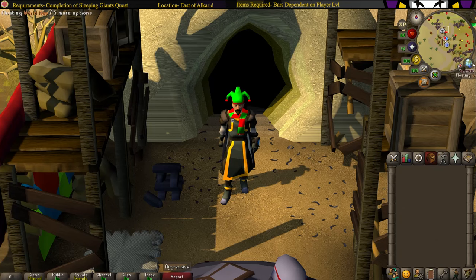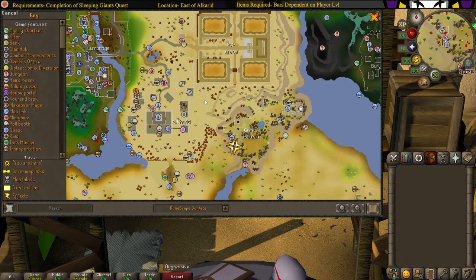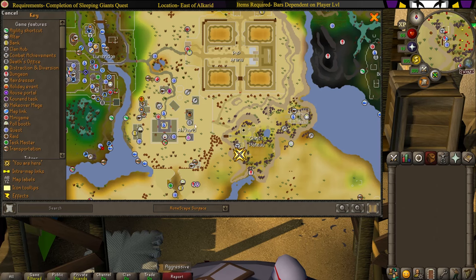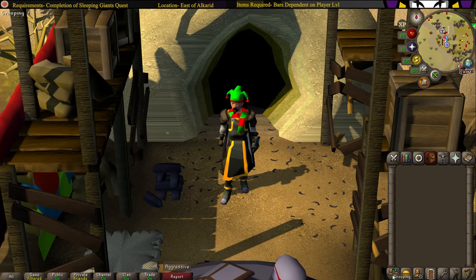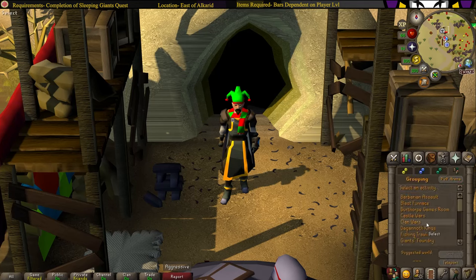This minigame is located in Al Kharid, just southeast of the Al Kharid Palace. Head down from the Lumbridge gate, follow the path south, pass through the gates south of the PvP arena, and follow the bridge over to the foundry area. Another way to get here is to go to the Grouping panel, select Giant's Foundry, and click teleport.